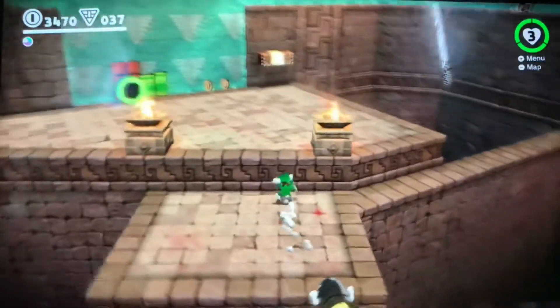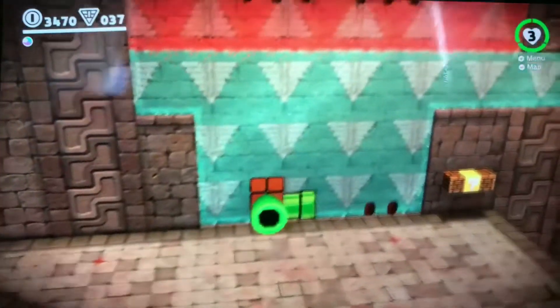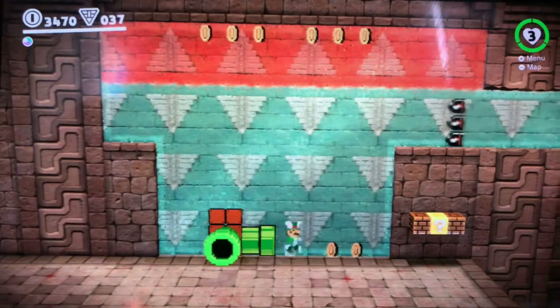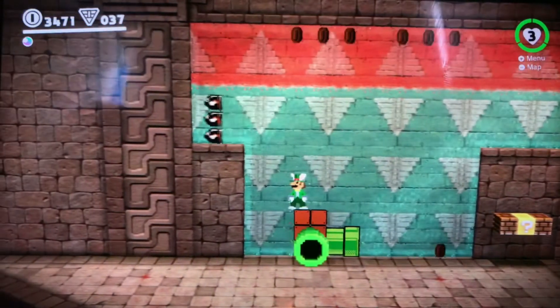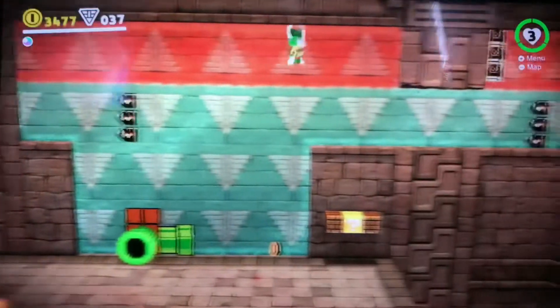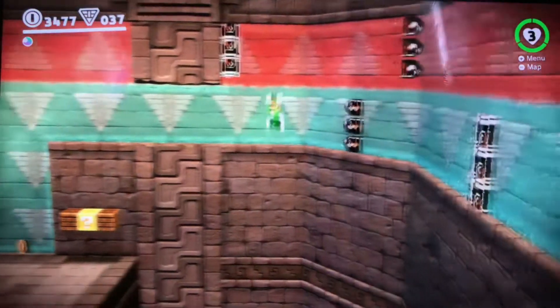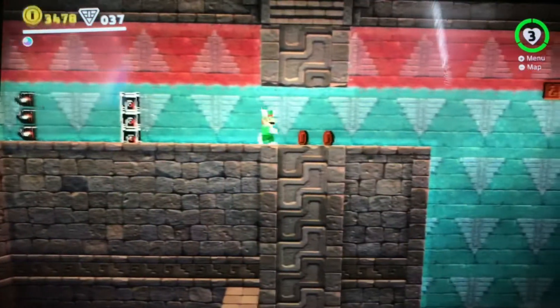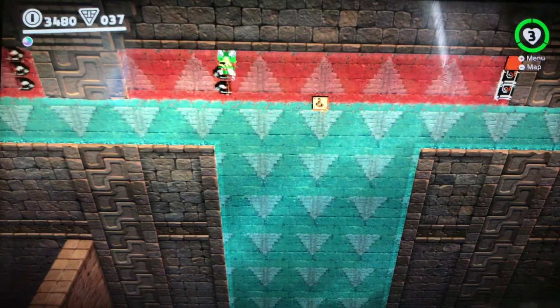That backflip was a mistake, but that does not matter because you still made it to the back floor platform. Alex, you gotta know some grammar — grammar, Alex, very important. We should know how to play Super Mario Odyssey if we're playing right now.